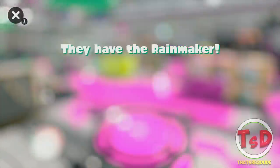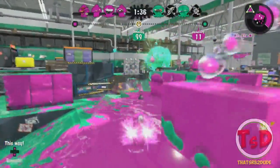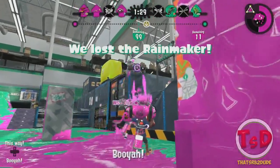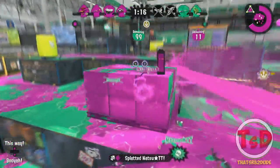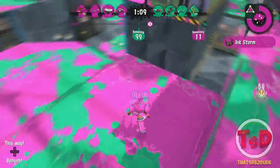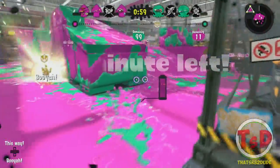The Kensa Splat Dualies also got nerfed to 210. The Dualie class gets their Specials very, very fast — especially the regular Splat Dualies, which can get their Special faster than almost any other weapon by rolling and then going into turret mode to paint. These are definitely some fair nerfs. Do I feel like Dualies will shoot out of the meta? No. Some people might consider using Tentatek Splattershot a little more since it requires less ink to get Inkjet than the Enperry Dualies now. But the regular Dualies are still really strong and take quite a bit of skill to use in the first place.